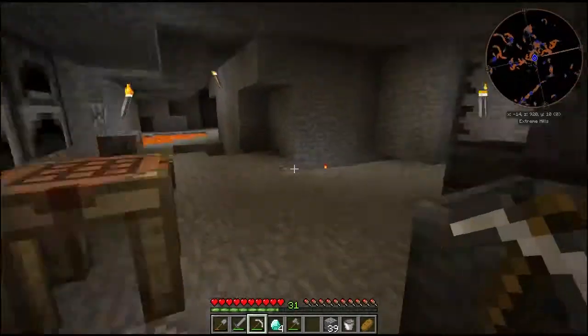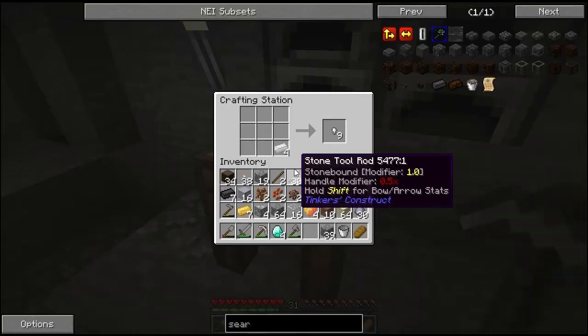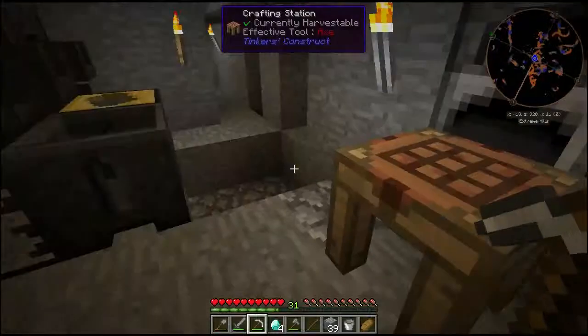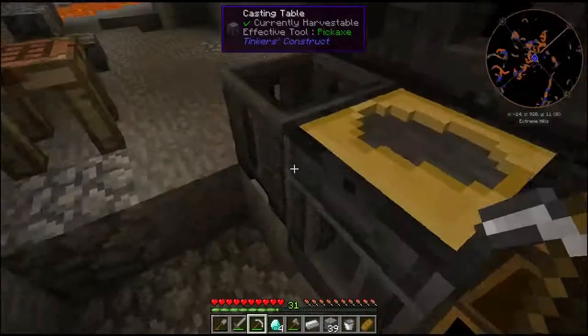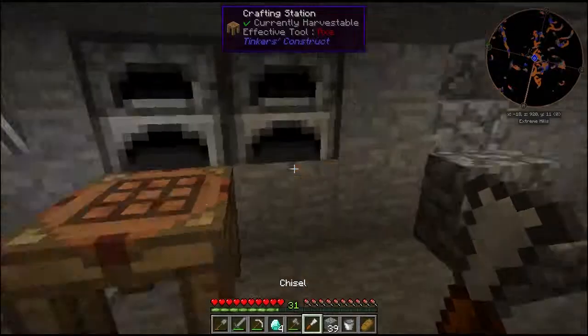While I'm thinking about it, I might be down here for a while so I think I might actually create a chisel. Let me come over here, put this in here... and that is not a chisel. How do I make a chisel? There we go! Cool. So now I should be able to make any block that I want.